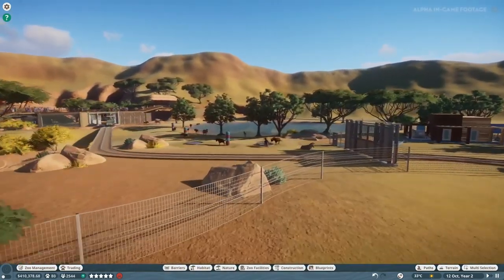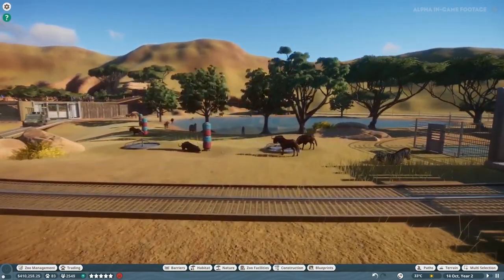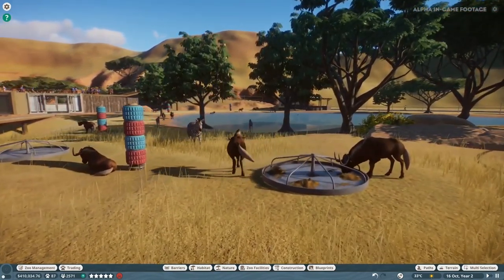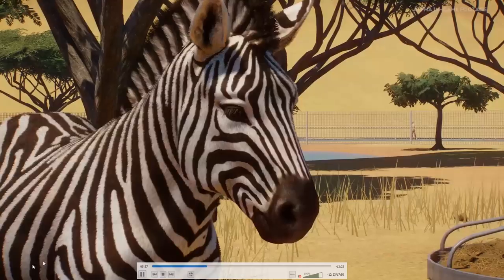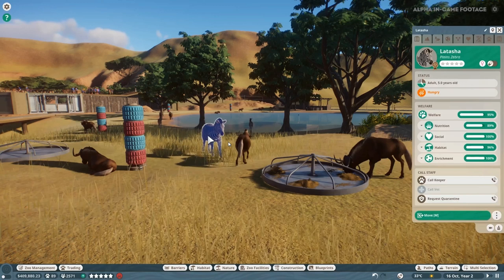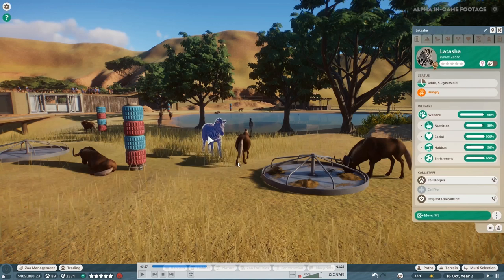Now we're getting into the bit where people have been guessing that the zebra - how is it even pronounced, please let me know in the comments - is pregnant. This one is a female called Latasha. She seems to have a normal kind of stomach and there's no hint that she is pregnant. She's got a three-star rating of some kind.